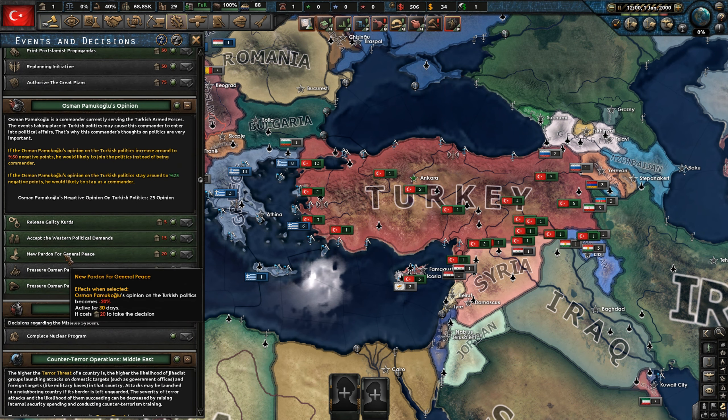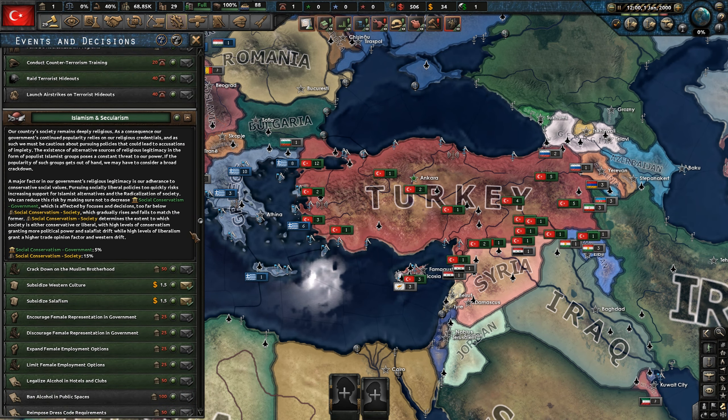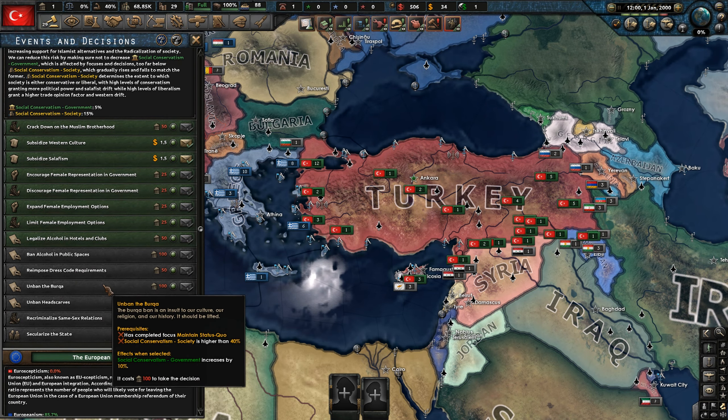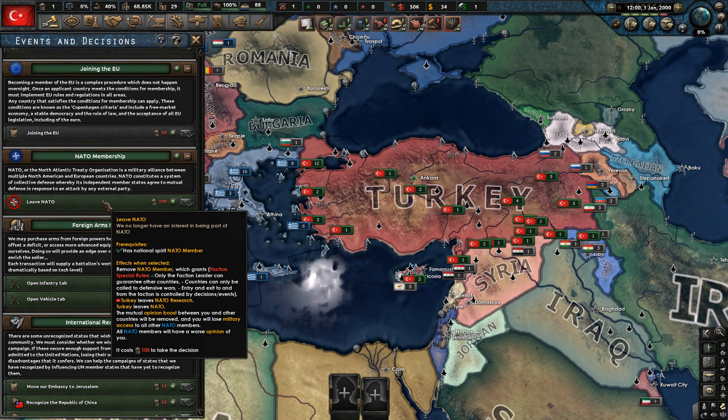Obviously there's the infamous Italian one, but yeah, I guess Turkey has their own mafias as well — kind of cool. I've got a bunch of other intervention decisions. We want to try and get into the EU.